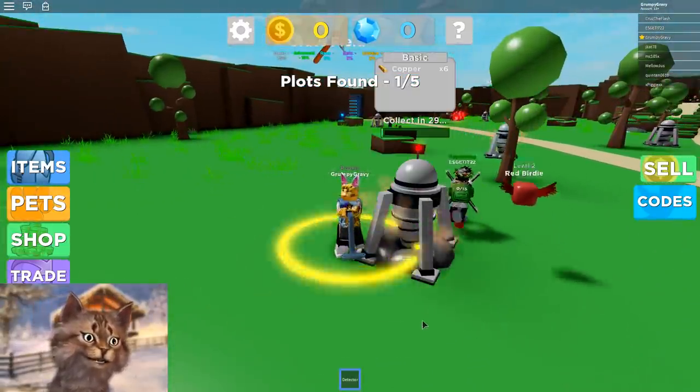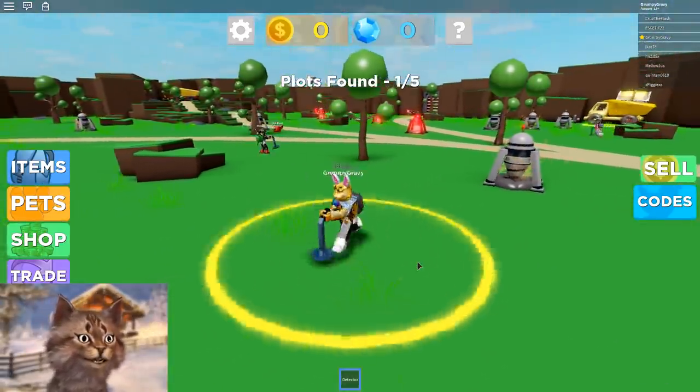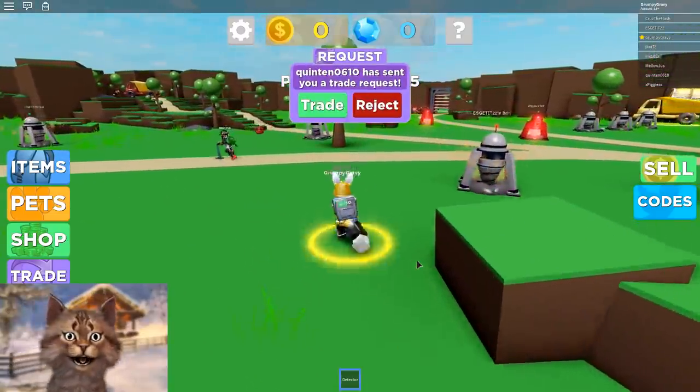We got the grass field right here. So we found something, and then we place this and it starts mining stuff. We can keep going and try to find some more stuff. I guess this is what you keep doing and then you find a bunch of stuff.